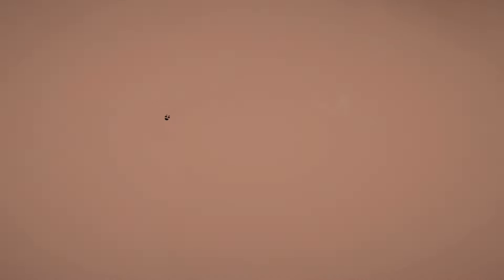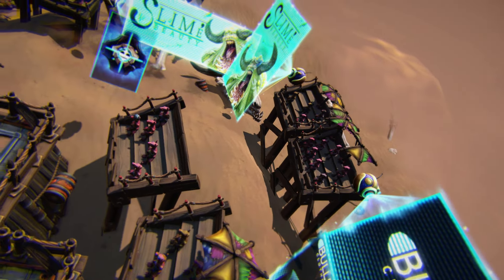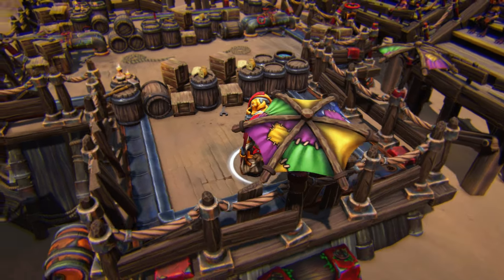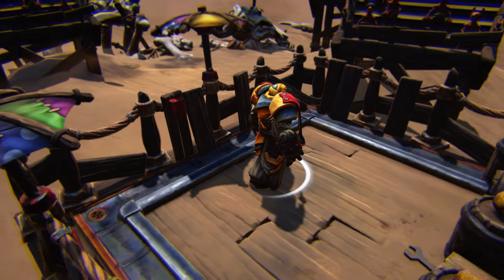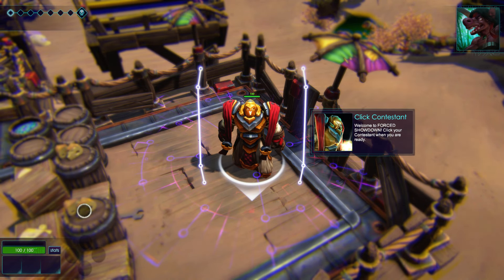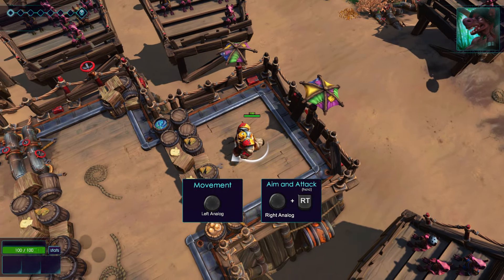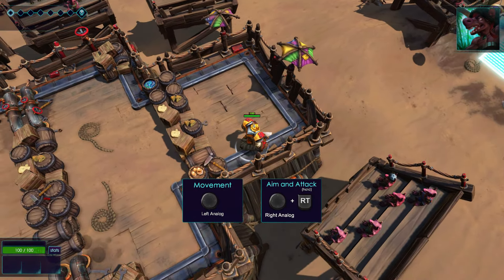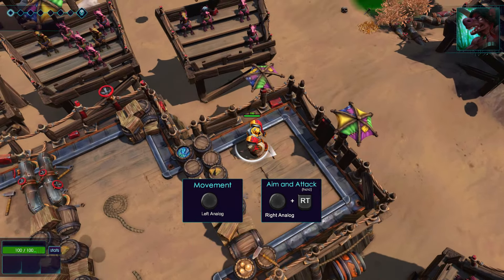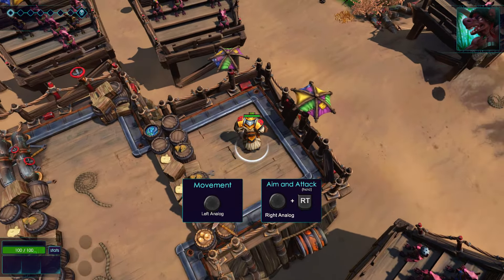Okay, the game's starting. 'Welcome to Forced Showdown. I am the computer-simulated arena referee, but just call me Caesar. In my show you will face many exciting challenges and win huge prizes, all in the name of record-breaking ratings. But first, Ratbo will show you the ropes — he has a soft heart for newbies.' Alright, welcome to Forced Showdown. Click your contestant when you're ready. That guy sounds like a version of Arnold Schwarzenegger. We can move left and right with the left analog stick and turn with the right analog stick.